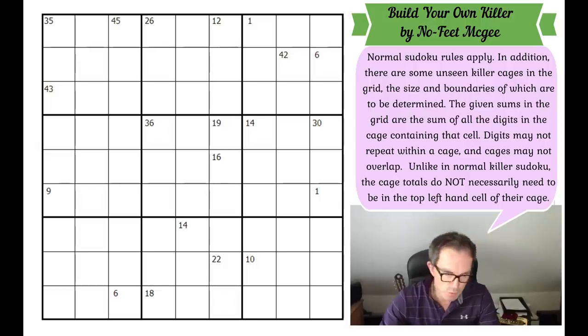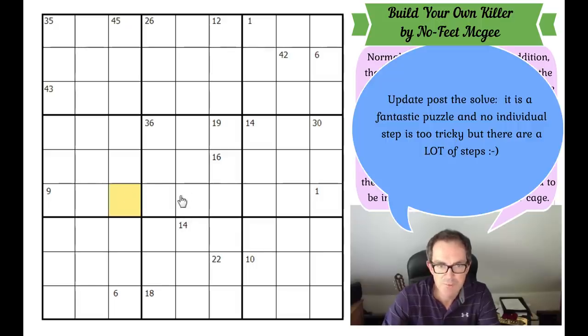In a normal killer Sudoku, the clue is always in the upper top-left-most cell of the cage. So in this puzzle that's not necessarily the case. For example, this 18 clue at the bottom — in normal killer Sudoku we'd know the cage must take up just the bottom row, but here the cage can come upwards, with the clue not needing to be in the uppermost cell. That's the only quirk, with the exception that there are no actual cages drawn in the grid. Do have a go yourselves — the testers say it's brilliant and not monstrously difficult, with some lovely logic. Click the link under the video, and with that let's get cracking.